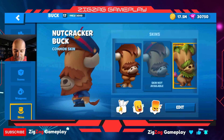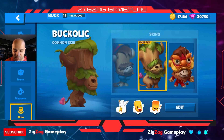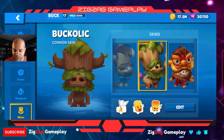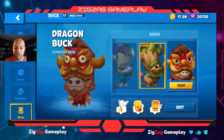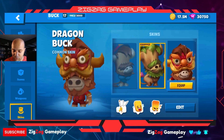Buck is good the way he is. The Nutcracker Buck is kind of cool too — a Christmas theme. The Bucolic skin is okay, and it's not a premium skin; you unlock it when you level up. The Dragon Buck is one of the better-looking skins, so let's equip that one.